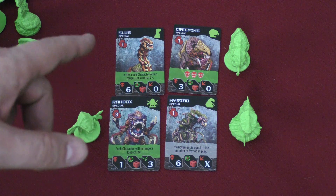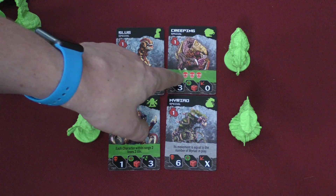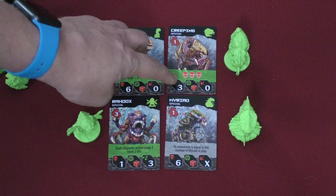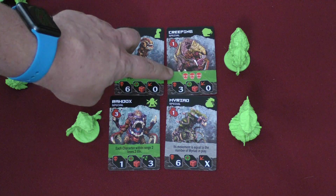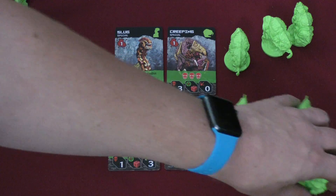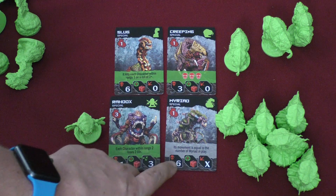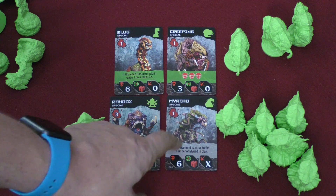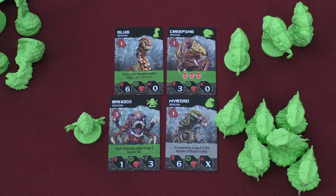This guy moves three other creatures — I think, though I'm not actually sure, I couldn't find it anywhere — but he just looks nasty and there are three of him. Then the Myriad, of which there are six, has a movement equal to the number of Myriads in play, so you better kill these guys. This is a cool one though — I like it. It has a different feel and I'll easily stick it into the deck.